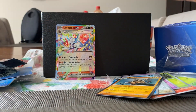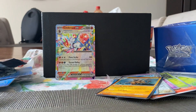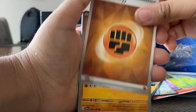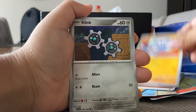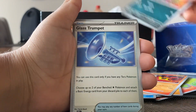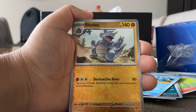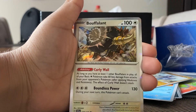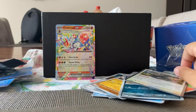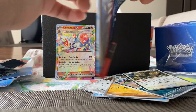Next pack: Fighting energy, Medicite, Klinkang, Toedscruel, Impidimp, Glassrumpet, Lumion, another Lacy, Bombardier, and a Buffalant. So not that many good pulls except for that Cinderace EX.